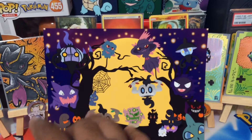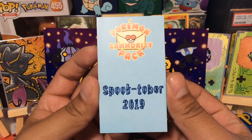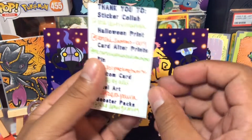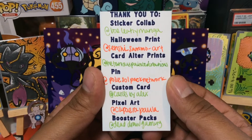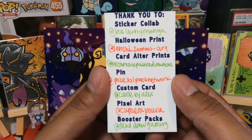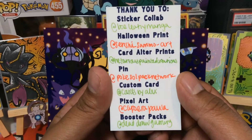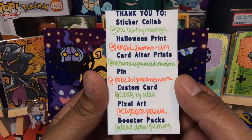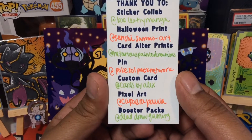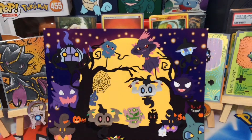I keep getting awesome stuff to add to the collection. And here it is, guys — the Pokemon Community Pack, Spooktober 2019. Thank you to the Sticker Collab — these are all the people that basically threw in on this. The community in this is so amazing: Sticker Collab, Halloween Prints, Card Altar Prints, Pins, Custom Cards, Pixel Art, Booster Packs. It's so awesome. You guys definitely need to go check it out.